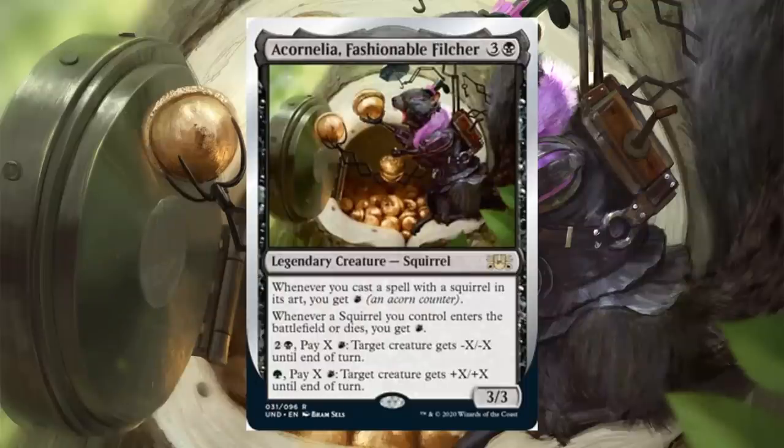The first new card in black is Acornelia, Fashionable Filcher — costs a black and three, legendary creature Squirrel, rare 3-3. Whenever you cast a spell with a squirrel in its art, you get an acorn counter. Whenever a squirrel you control enters the battlefield or dies, you get an acorn counter. Pay black and two plus X acorn counters: target creature gets minus X minus X until end of turn. Pay green plus X acorn counters: target creature gets plus X plus X. If you want the most out of this card, you want to play Golgari colors.